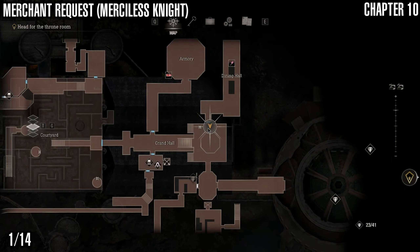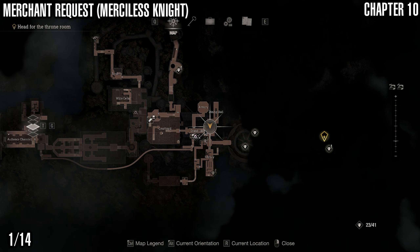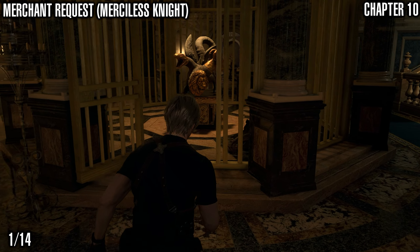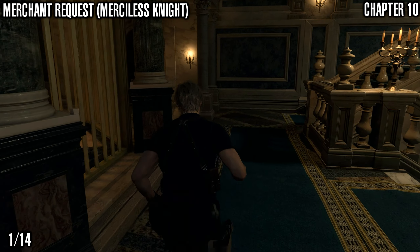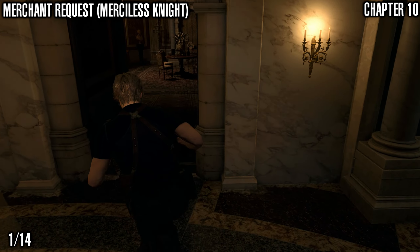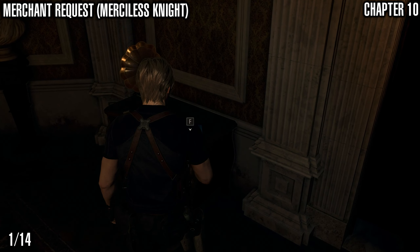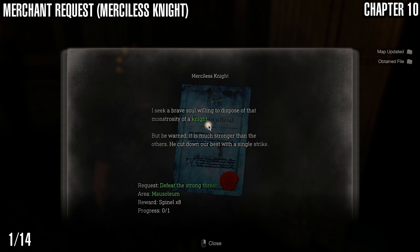Welcome back to my Resident Evil 4 Remake Collectibles Guide, Chapter 10. First off, we're going to grab the Merciless Knight Merchant Request, starting off where Leon spawns in this chapter. We're going to head this way and just on this table is the Merchant Request, right there.